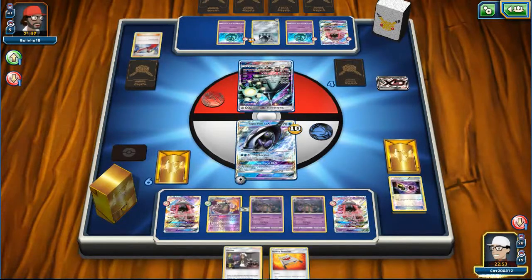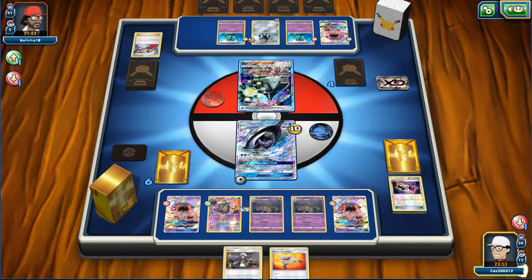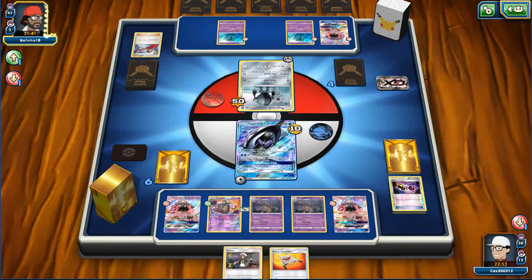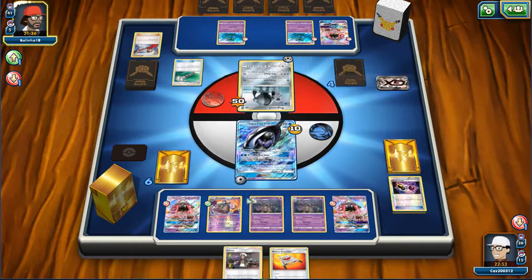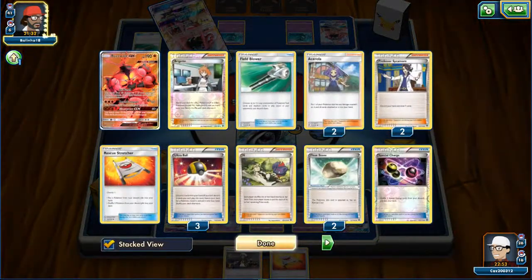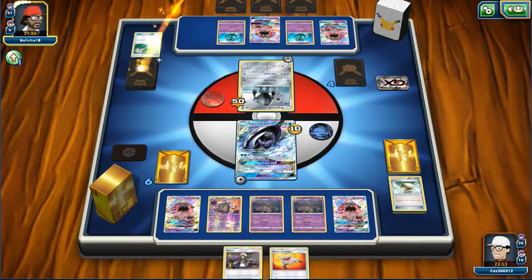This deck is certainly interesting. But we do have a bunch of Garbodors down, even though there are two items in there. Near the end of the game it should be a lot of damage. I got a little excited - I thought we were playing Metagross, just our best matchup. So we see our opponent - they are going to Field Blower, which kind of sucks. They're going to get some good damage onto this Fini, but I don't think it matters that much.